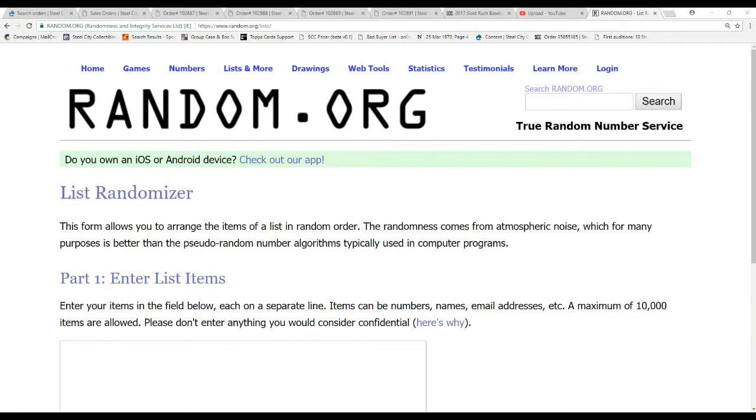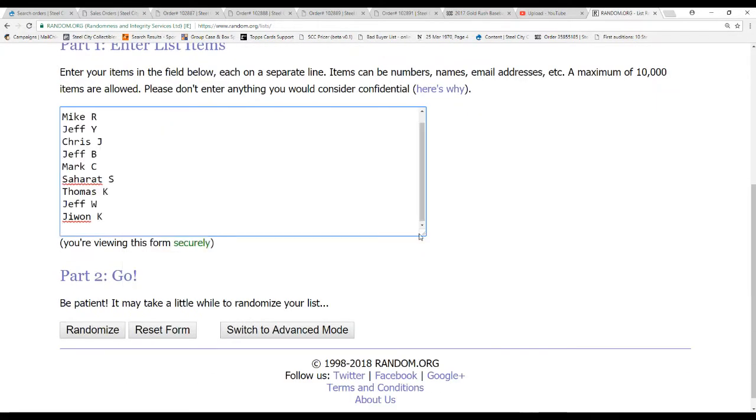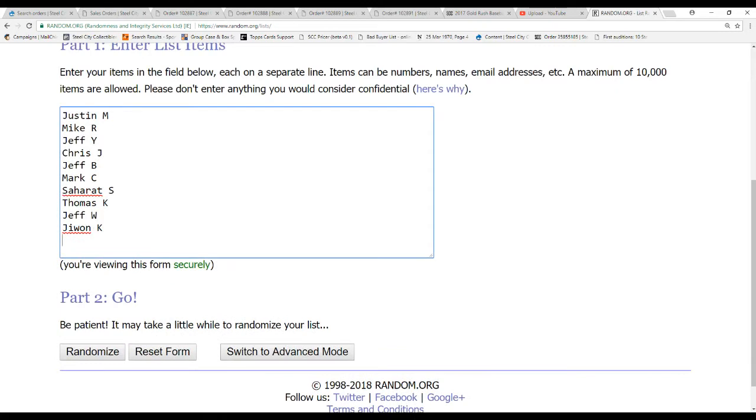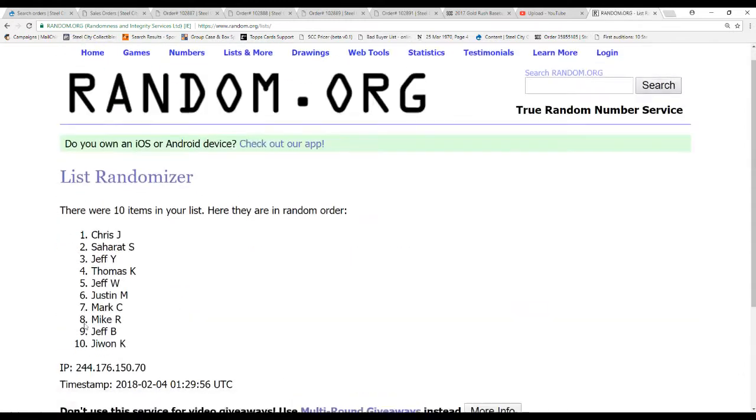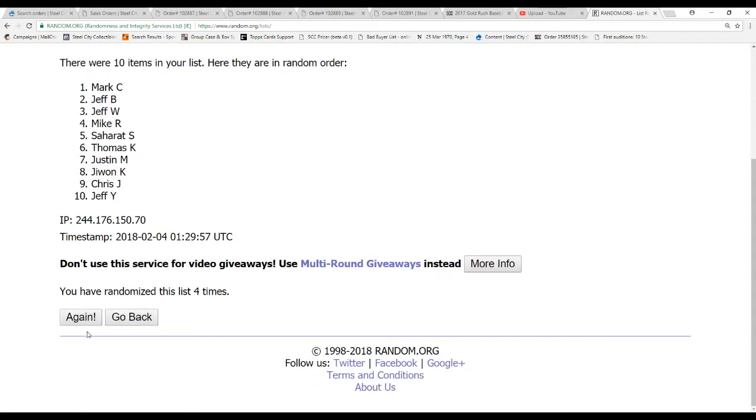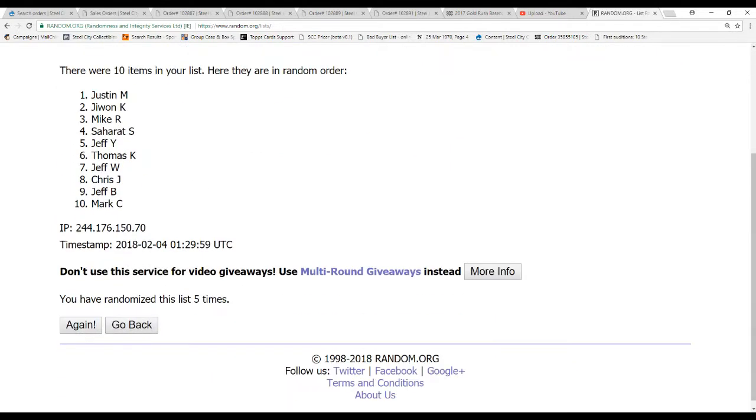So we've got ten names here. We're going to find out the draft order right now. One, two, three, four, and five. Justin M grabs the first pick, and so on down the list there.